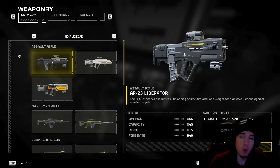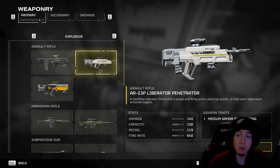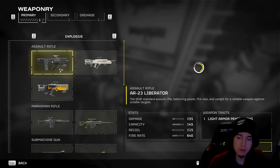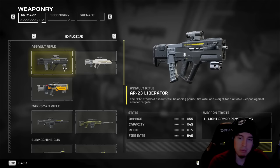I would highly suggest using this over the Liberator Penetrator because, for whatever reason, the medium armor penetrating doesn't seem to truly do much at all, and you're losing 15 rounds, basically 10 damage per bullet, and more recoil — it just doesn't make a whole lot of sense. I wish there was a reason to utilize the Liberator Penetrator, but I can't arguably make that argument.